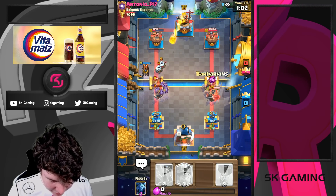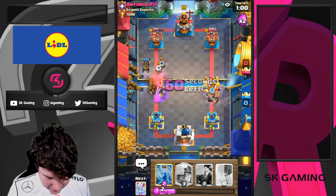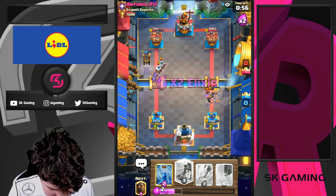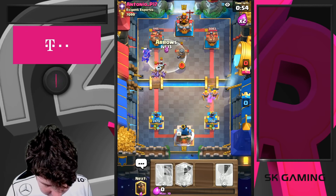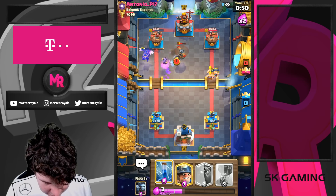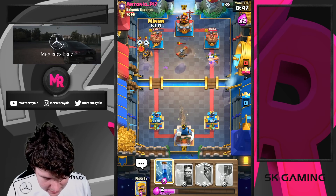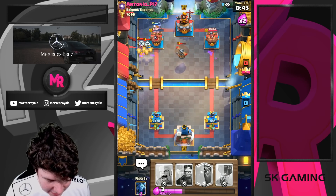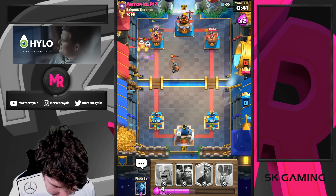Minion horde and here we go — five barbarians kind of baiting out the fireball! Let's go, minions. I think we're just gonna arrow here. Miner zap — can the lava pups get the job done here? We're not gonna get the tower.